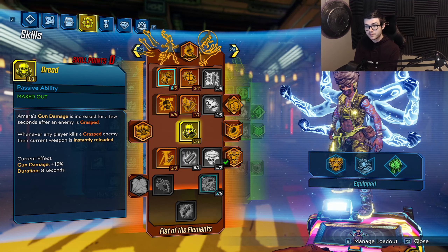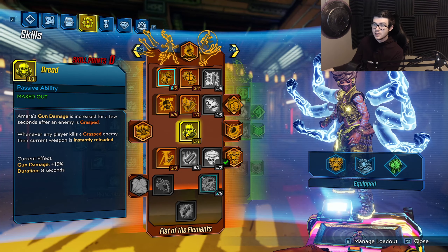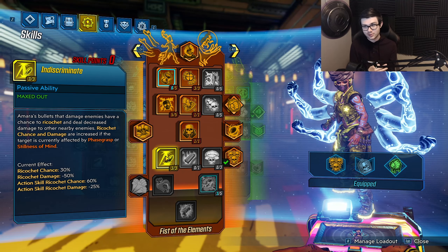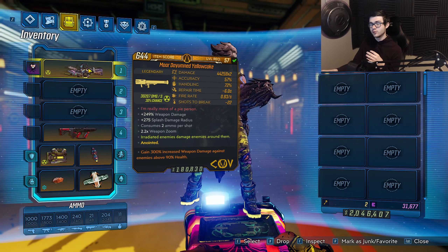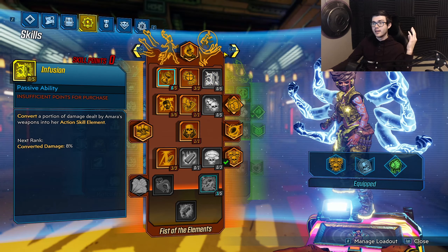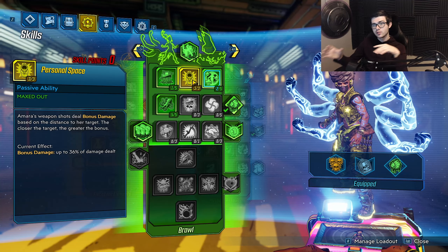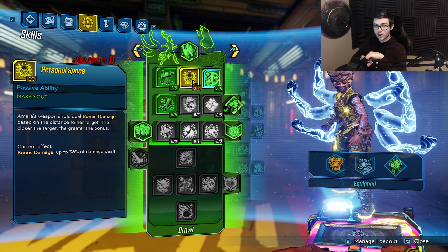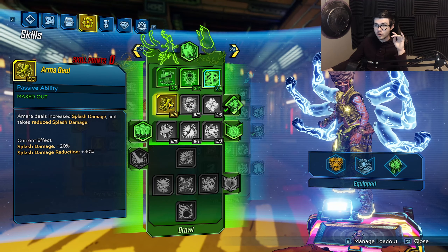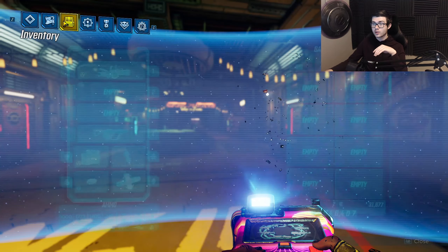Then 1 point in Juju here to buff our damage by about 15% when we Phasegrasp a target — that's the only reason we're using it, because our gun never has to reload since it's a COV weapon, it only overheats. Then 3 points into Indiscriminate to make our bullets ricochet. This actually can ricochet the Yellowcake's projectiles, and it is absolutely crazy when it does — you just start seeing Yellowcake orbs flying everywhere. Especially if you get the variant that shoots out 4 — then you have effectively 8 shots ricocheting everywhere. Then 3 points in Personal Space to get 36% more damage the closer you are to an enemy. Then 1 point in Root to Rise and 1 point in Clarity to get down to Arms Deal, where we get 20% more splash damage and 40% splash damage reduction — we're only taking this for the splash damage boost with the Yellowcake.